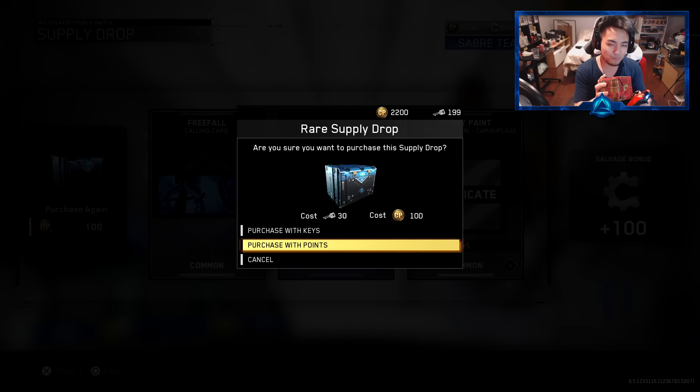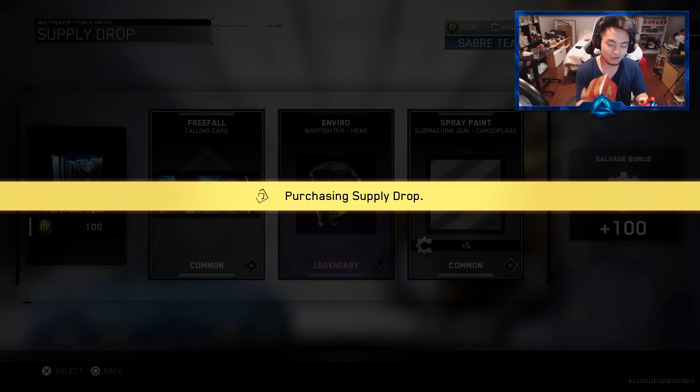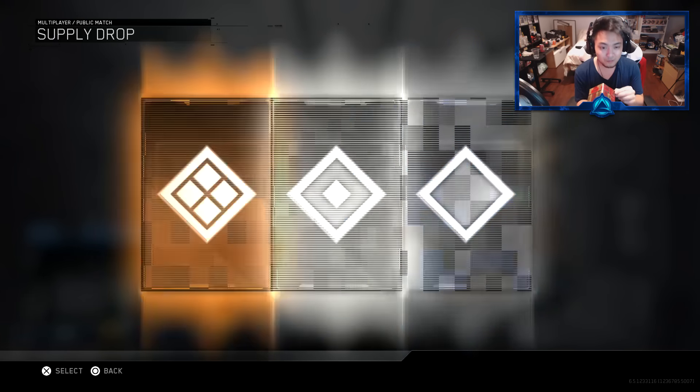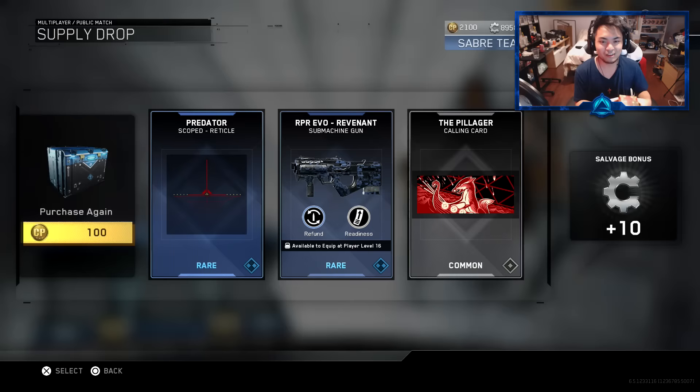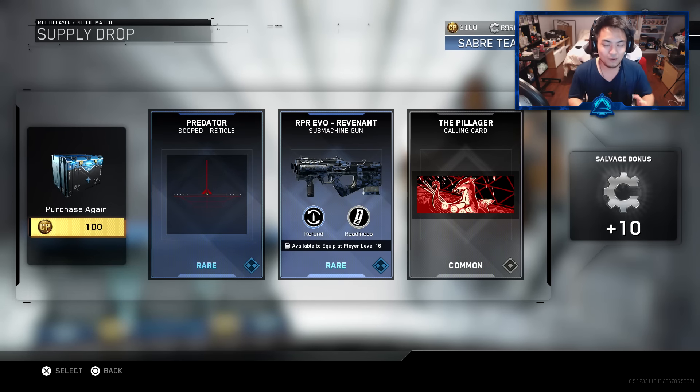Here we go — three, two, one, bam! I can't even hit it — there we go. I kind of bent it a little bit. So I'm not going to be too upset about it. We did get the Ripper Evil Revenant, so at least we got some kind of weapon that wasn't duplicated. We had the Predator Scope reticle, which I'm probably never going to use. And then we got a calling card which kind of looks alright but really not my thing.